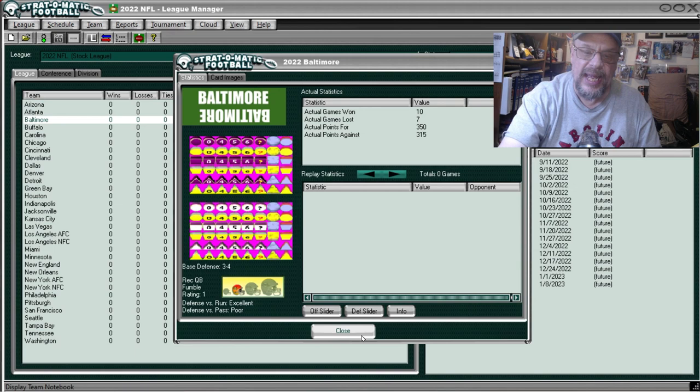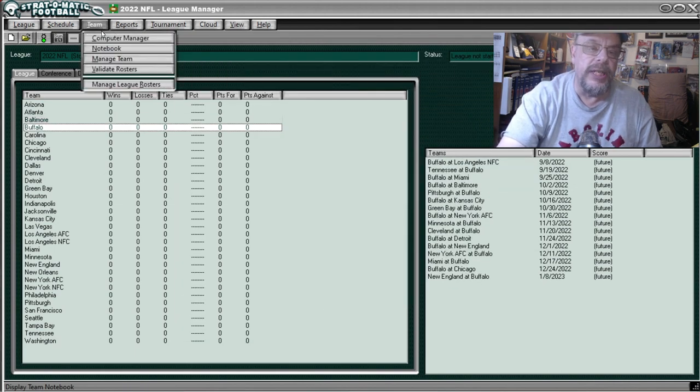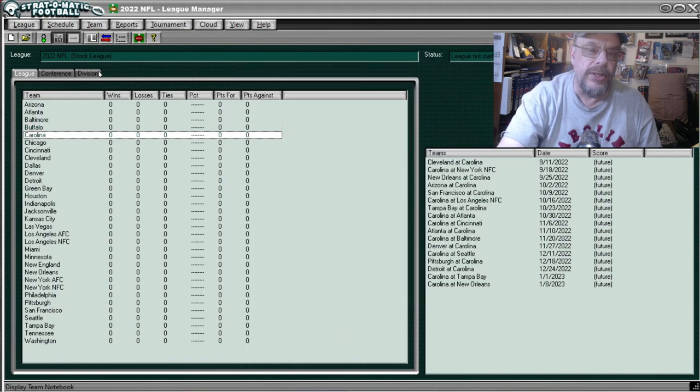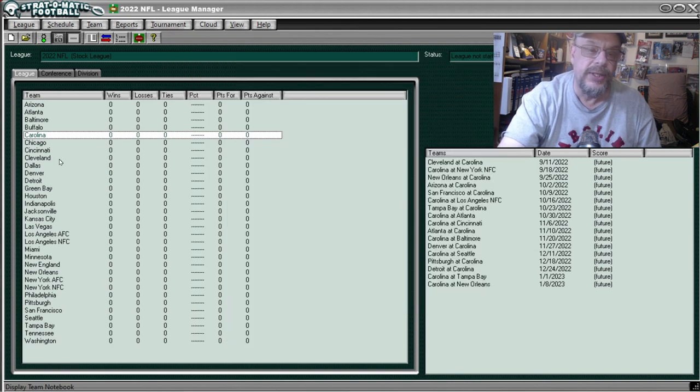Buffalo — Team, Notebook — they were 13 and 3, scored 455 points, allowed 296. Against the run they were good to excellent and against the pass they were average. That brings us to Carolina — they were 7 and 10, scored 347 points, allowed 374. Their defense was average against the run and poor against the pass.